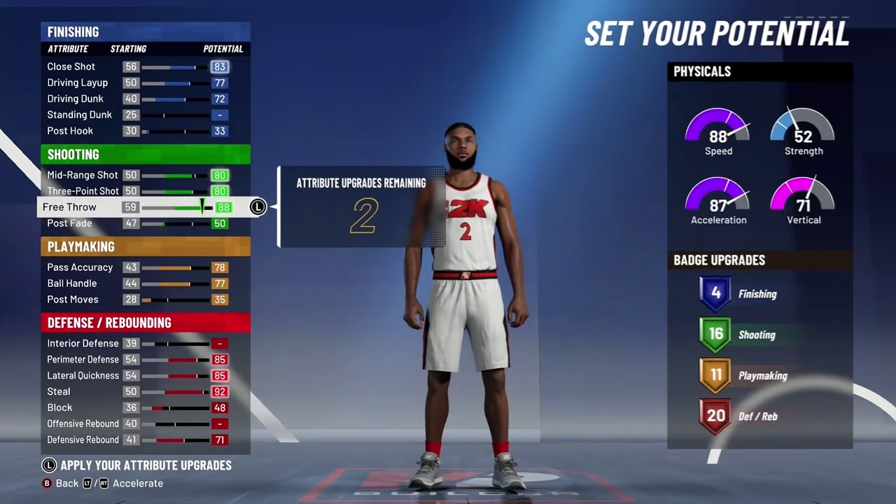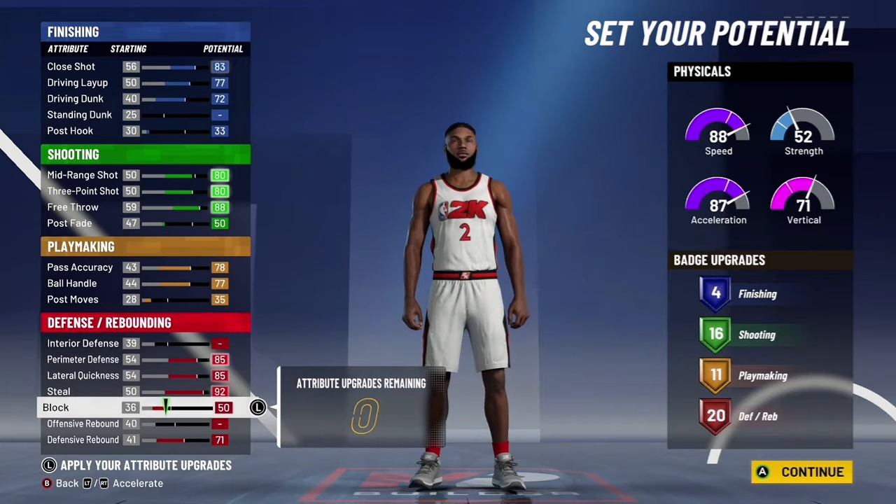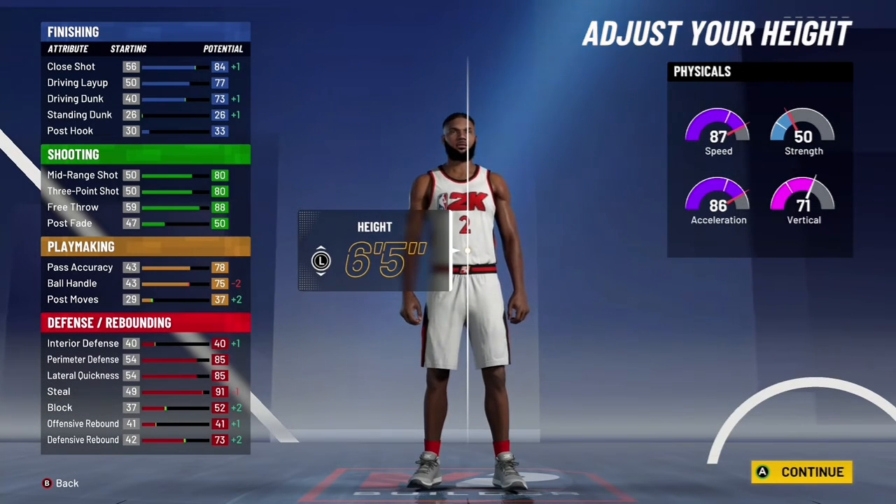Then you want to put the rest on rebounding and block. So we'll put the rest on 48. Then you have two left. But for me, I just put those last two on the block. You can do whatever you want — figure out some stuff, make changes or something. But for me, I just put it on the block, go 6'5".